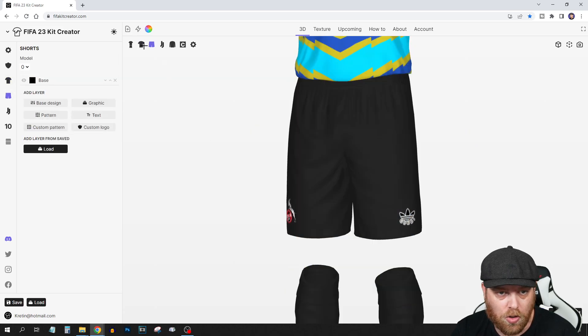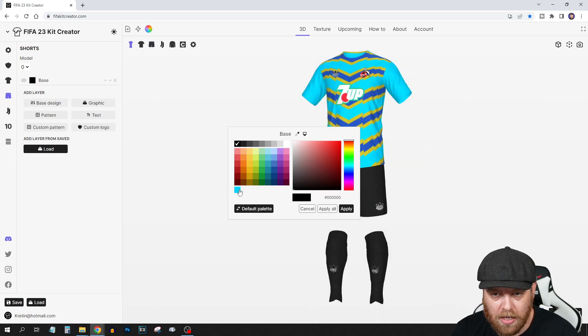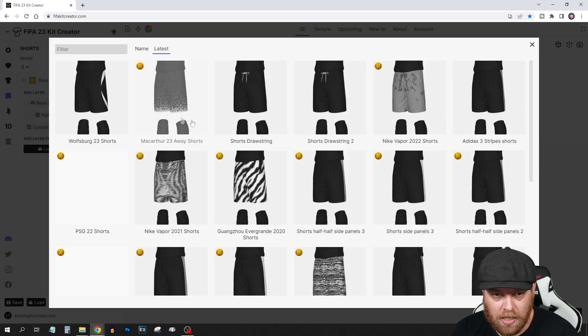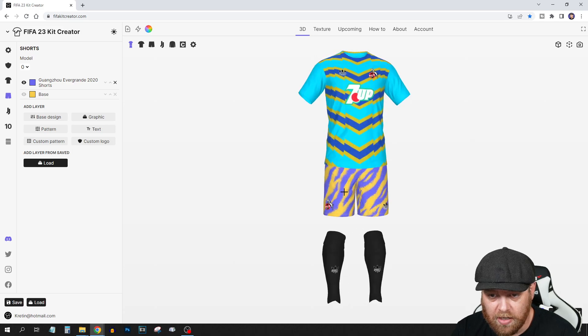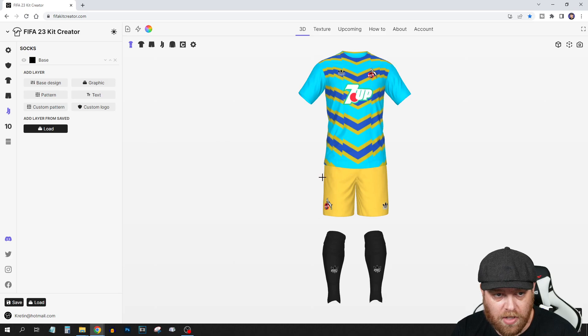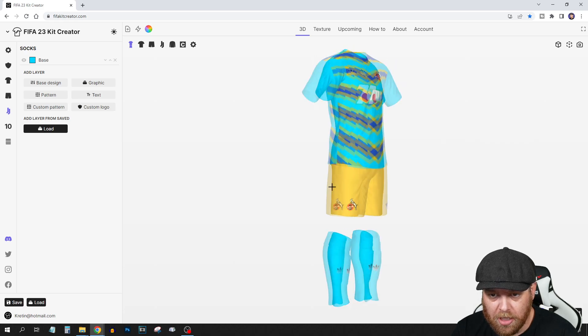Moving to the shorts — if you want to see it in full, you can just click here. Maybe we'll go for some yellow shorts. There are graphics and all that kind of stuff if you really want some crazy shorts. Socks as well you get to play with — we can change the colour of those. Maybe we bring that blue back in, and there we go — we've got a kit.